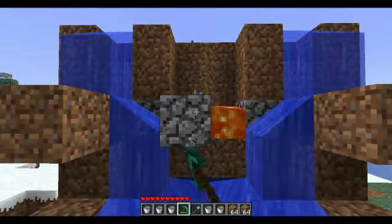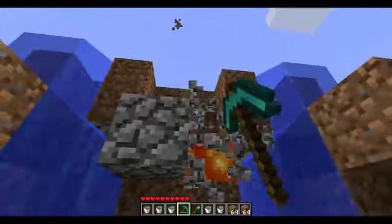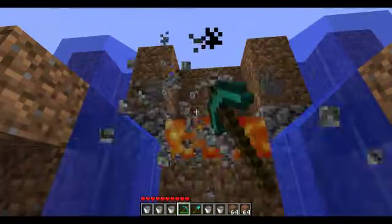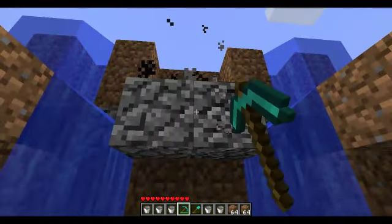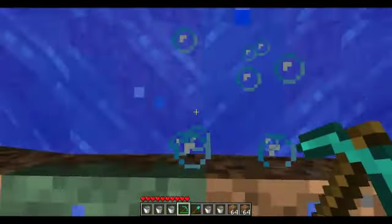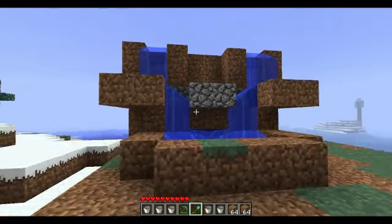You just keep mining these out. You stand here for it all to be collected. So there we go — as you can see, it all collects. It'll all go back to this one point where you'll be standing. There's your cobblestone factory.